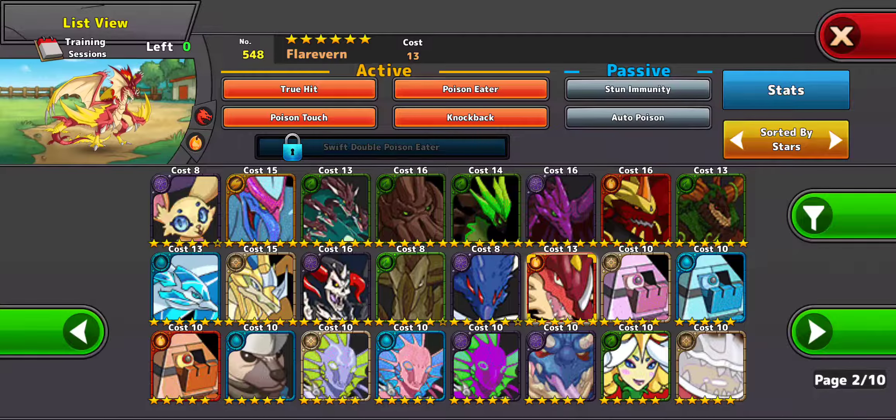Flarevern is my last Legendary. I think he's a PvP monster. Once you kill a monster, the next one that comes in gets poisoned. He's immune to stun, he has True Hit so you can avoid the Protectors, and he has Knockback — but the problem with that move is it takes a lot of time for him to get another attack in later on, unless you have Give Turn. Overall he's situational, but at the same time he's not a bad hero.